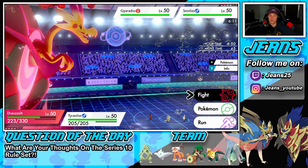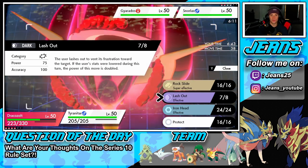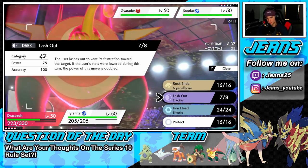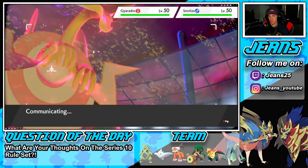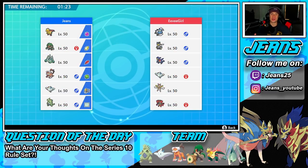Snorlax is really his last option. If he Dynamaxes it, it's just going to go down in one shot. I might just go for a Lash Out — it is STAB — or I can go for the flinch. Going for Lash Out, and he just cancels the battle in one turn. Let's get it! Quick one — first turn double KO, he cancels out. We're hopping into our second battle.